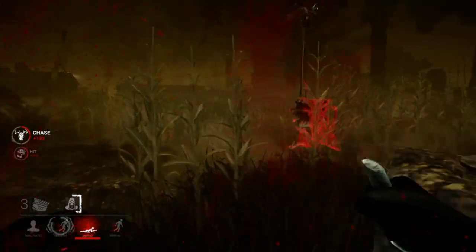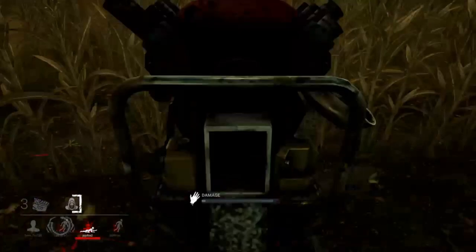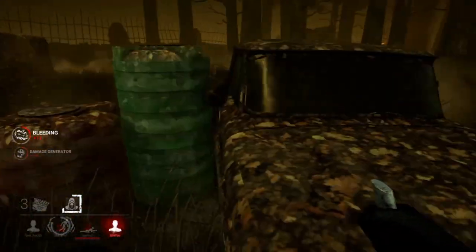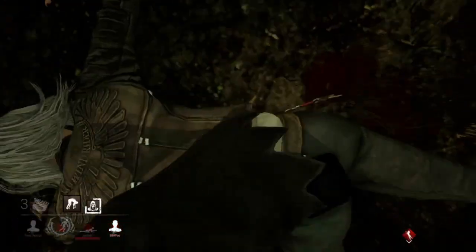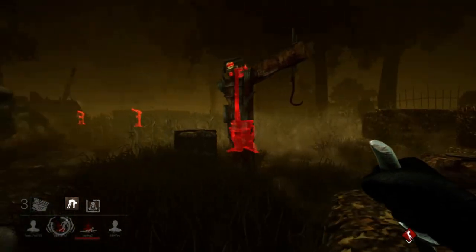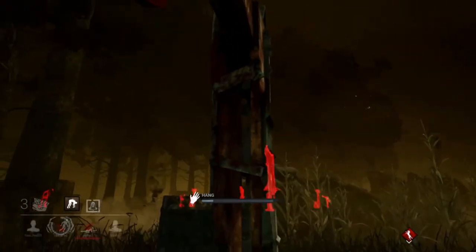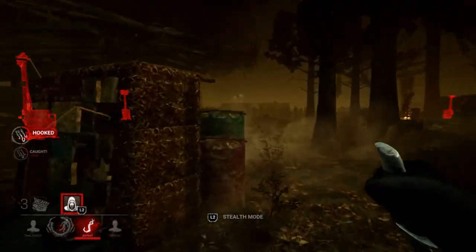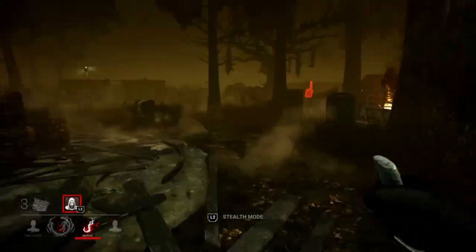Let's go ahead and kick this gen and start its regression, then hook Kate and get over to the other side where all the survivors must be. If I lose this gen it's not the end of the world — I would much rather late game protect the gens that are closer together and less distance for me to travel. Barbecue and Chili would be really nice right now, but running the killer without perks or add-ons is really a challenge.